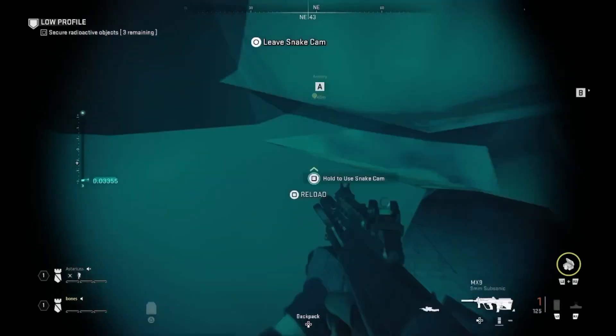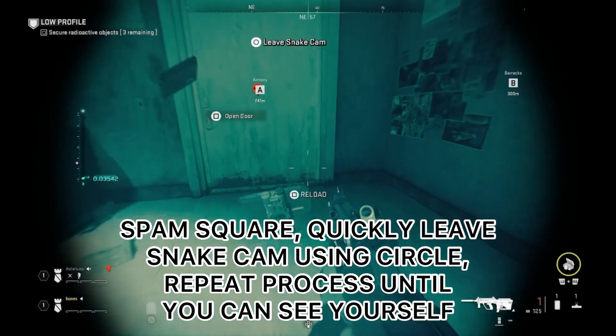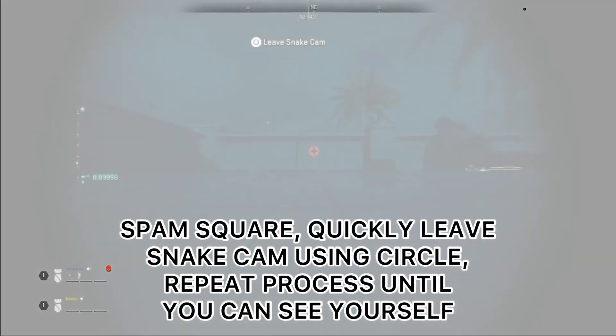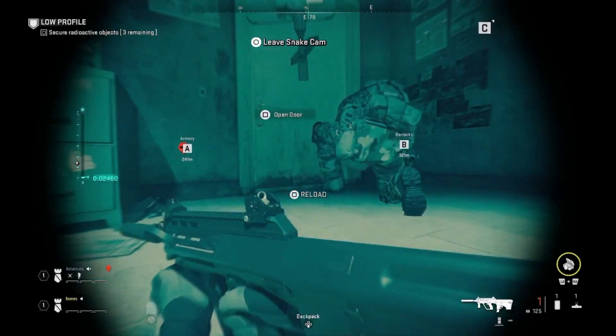This is very important: you must spam square over and over, hold square for 2 seconds, let it go, quickly press circle to leave the snake cam, and then hold it again. Keep repeating this process until you can see your player still by the door, just like your boy has done it.